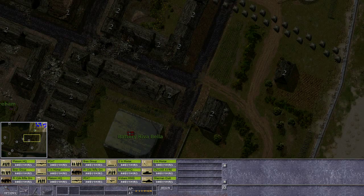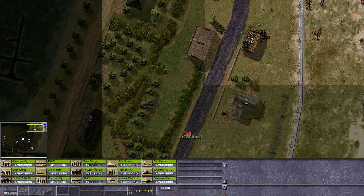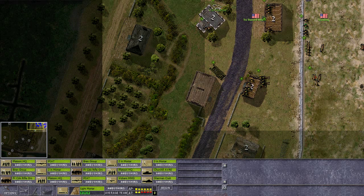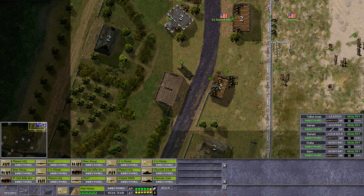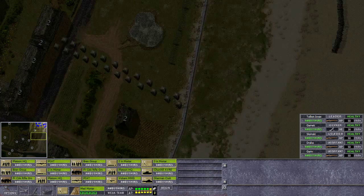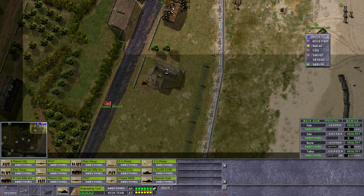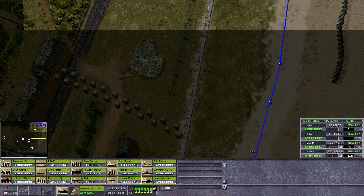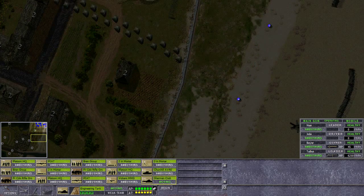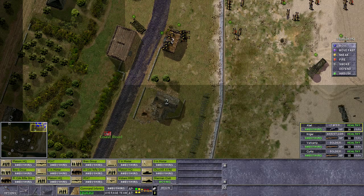The area to the left is probably strewn with mines. We have two-inch mortars, PIATs — not sure why we brought those — and platoon headquarters. The Sherman Crab can go over the beach, which is actually really good. This thing will go through these mines like a ham sandwich. Let's hope it doesn't end up like one.